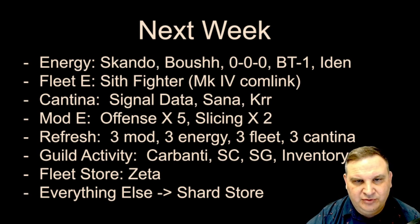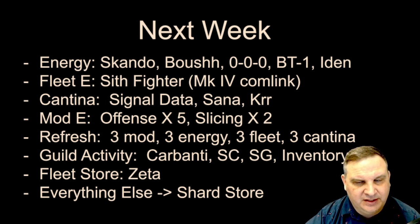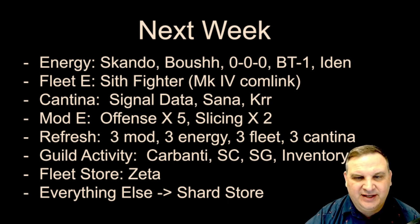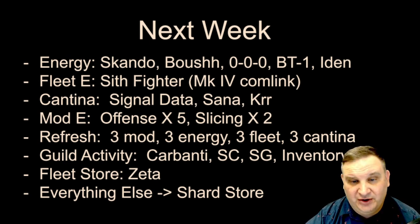The energy plan is the same — Scando, BUST, 0-0-0 and BT-1 for the Aphra journey eventually, and then Iden Versio. Farming the Sith fighter out of fleet for that Mark IV comm link — it's a ship we might need someday. In Cantina we're doing signal data, working on Sana — she's almost up to seven stars. On mods, we're doing offense five days a week and slicing two days a week. The refresh strategy is three mod, three energy, three fleet, three Cantina. In the guild activity store and the rest of the stores I'm just buying good gear. We're actually ahead on Carbonites for the first time ever — ended up with about 250 Carbonites still left over after this week's clicks.